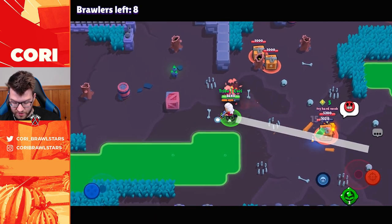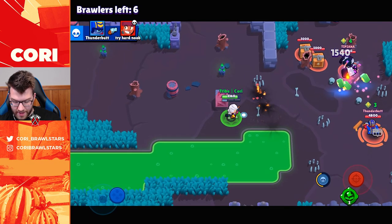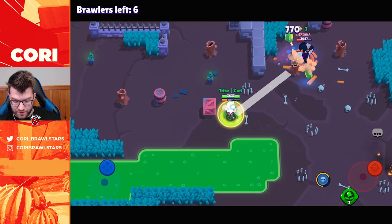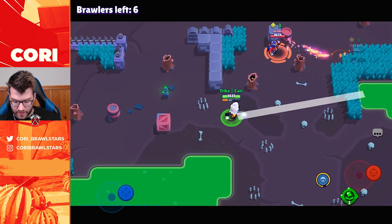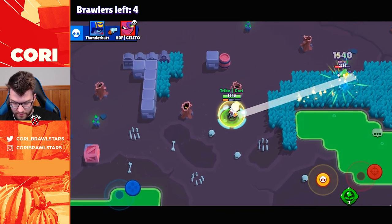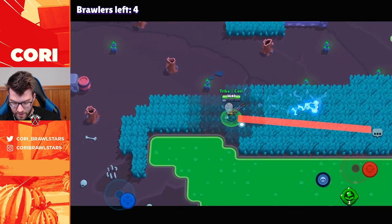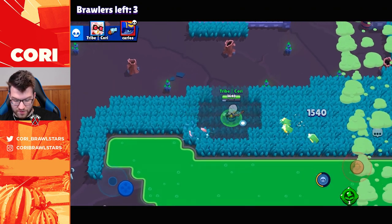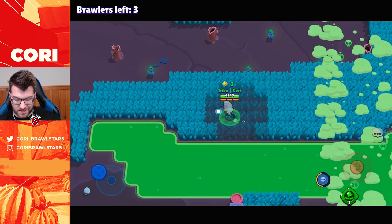Amber comes over and takes our boxes, but we bounce our shots and Amber goes down — a little karma there. We do not want to get close to Edgar. Stu supers and goes down — look at our range here, we're hitting Stu off screen and he can't even see us. We hit Stu in the bush and finally get some boxes.